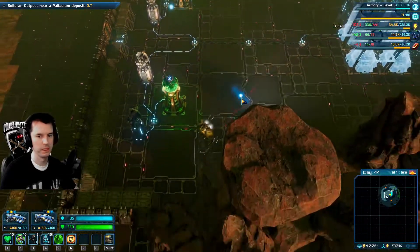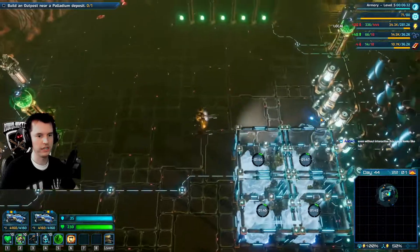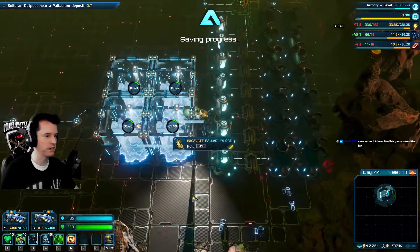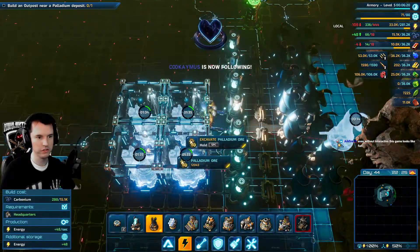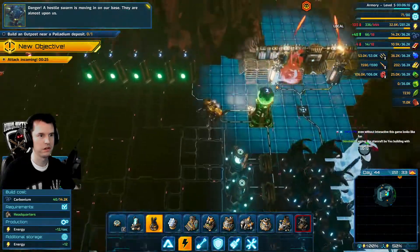So we've got a basic base here. Power is going down right now, we need more. Oh, it's nighttime - so the solar is off. Welcome to arrival. Hello danger. A hostile swarm is moving in on our base. They are almost upon us - crap.